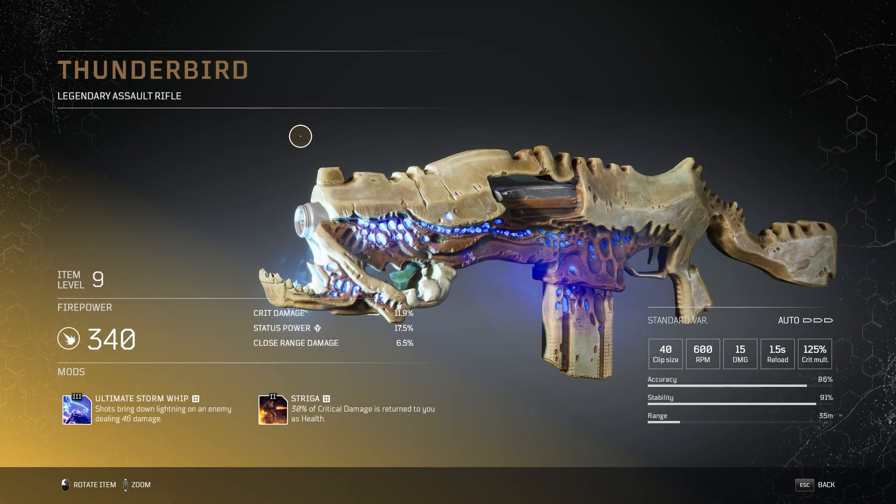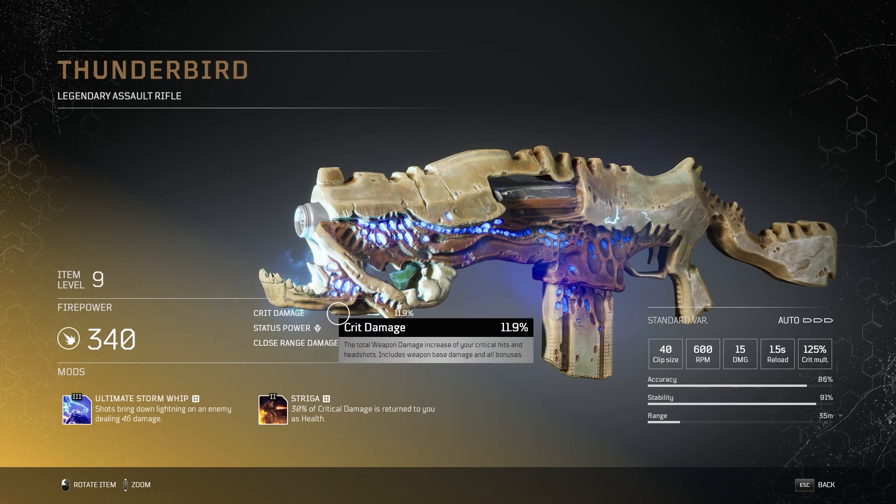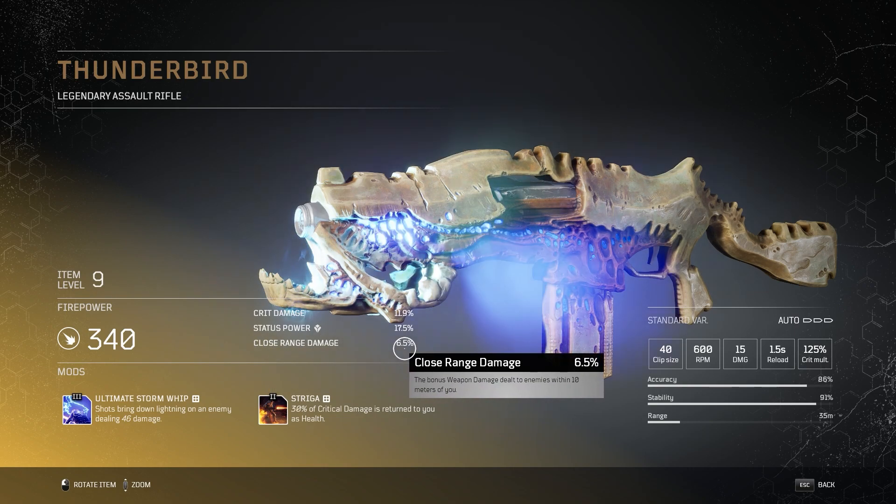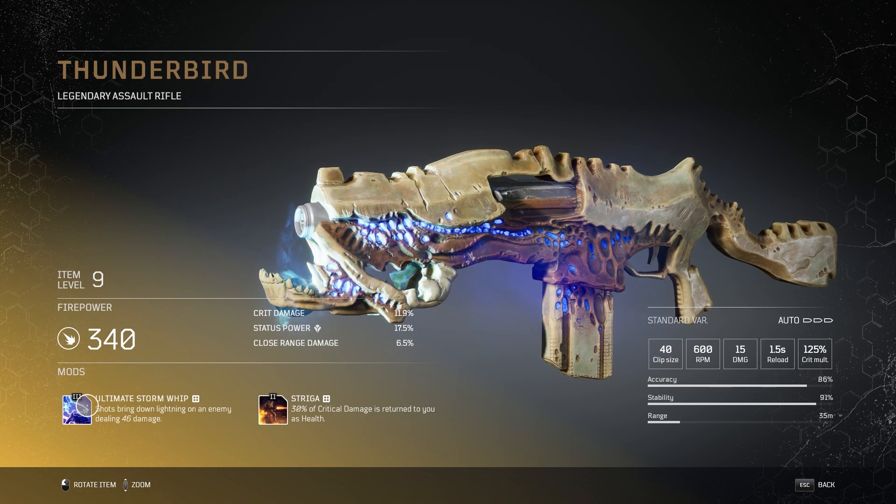The Thunderbird legendary assault rifle is a standard variant, full auto, with a clip size of 40, 600 RPM, 15 damage, 1.5-second reload, and 125% crit multiplier. Accuracy is 86%, stability 91%, and range is 35 meters — mid-tier range. It dropped at item level 9, firepower 340. Crit damage is 11.9%, status power 17.5%, close range damage 6.5%. The mods are: Tier 3 Ultimate Storm Whip — shots bring down lightning on an enemy dealing 46 damage — and Tier 2 Striga — 30% of critical damage is returned to you as health.